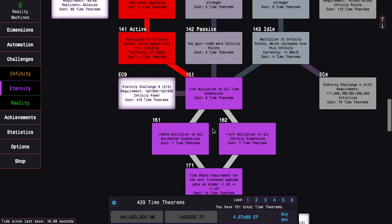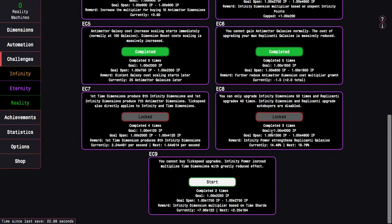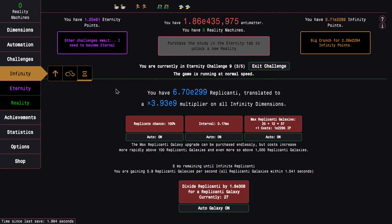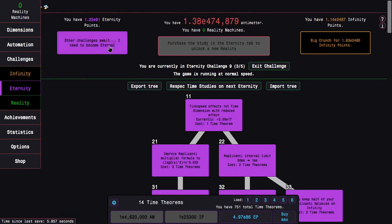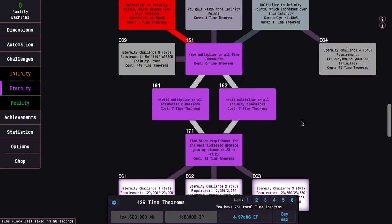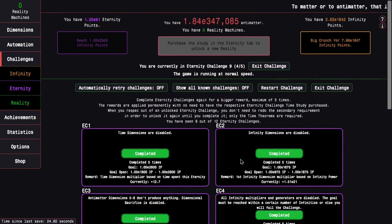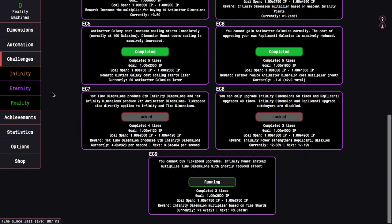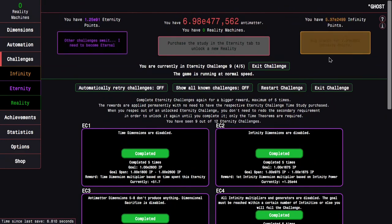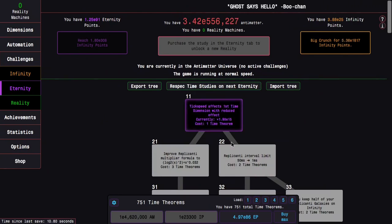I think the strategy now is to do Eternity Challenge 9. I can start right here. I need E2250 infinity points — that is super easy. I can probably do the next completion as well, which is kind of crazy. It is going to be almost just as easy as the last completion. 2480, 2490 — looks like I wall at around this point, but I can still beat the challenge relatively easily.